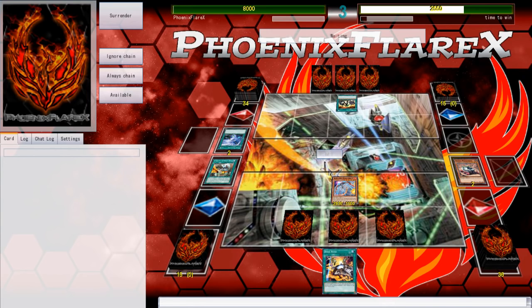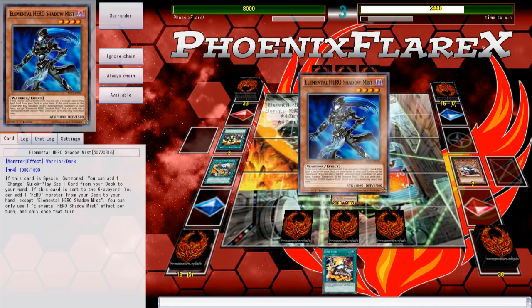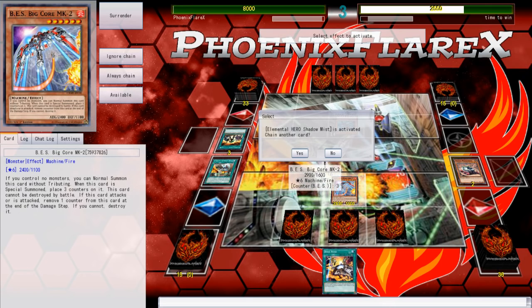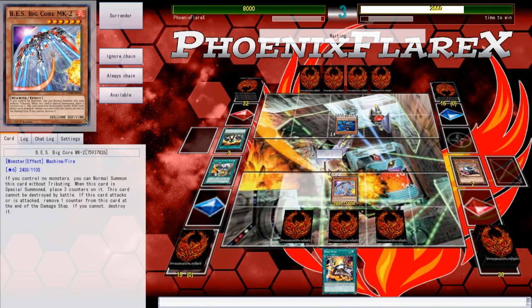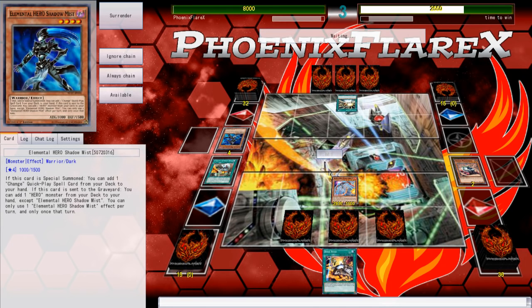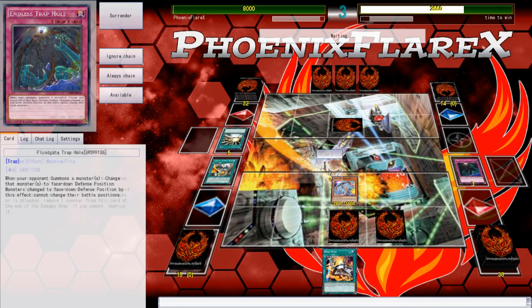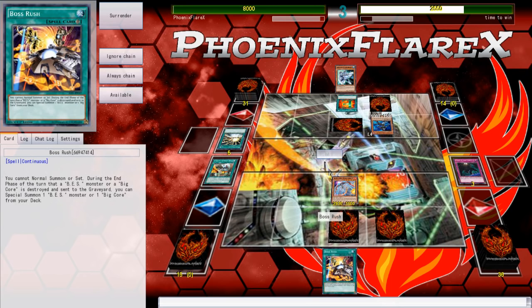Heroes. A Hero Lives is coming down, which tells me he just drew it. I don't think I'm really afraid of Dark Law. I want to save the Strike. I could just Floodgate Trap Hole whatever he summons off of Mask Change and then Strike something else. Mask Change on the Shadow Mist - just straight to Dark Law. I'm going to Floodgate it so that my stuff doesn't get banished. All that Boss Rush cares about is that the monster is destroyed and sent to graveyard, so even banishing isn't really relevant.